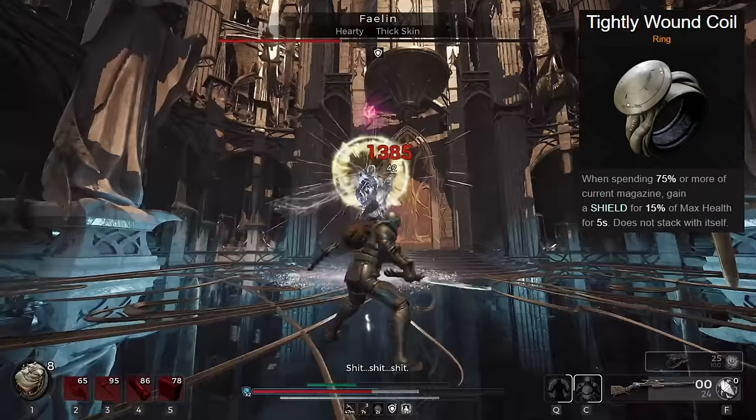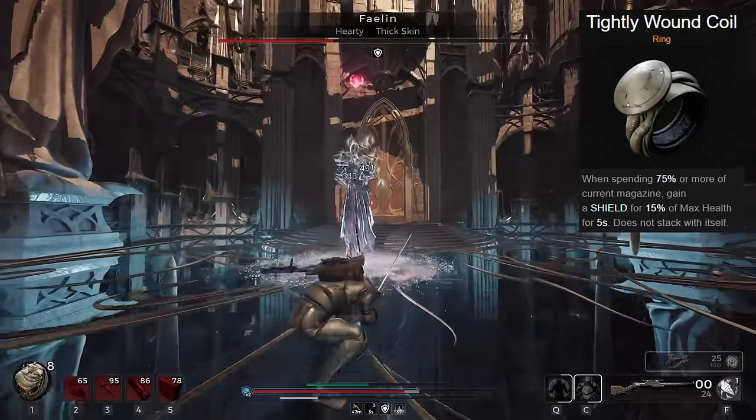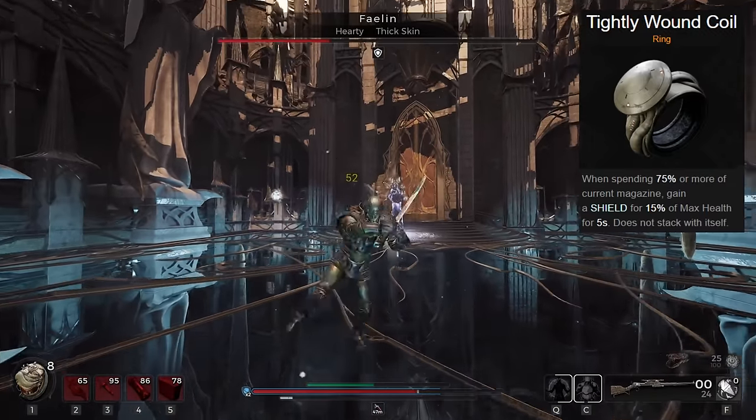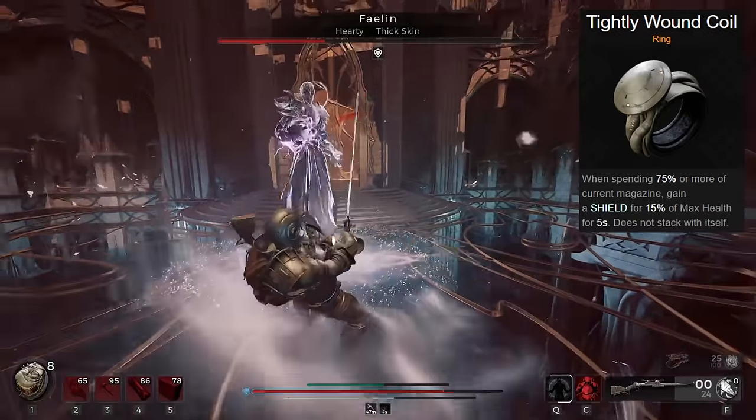Lastly, we have Tightly Wound Coil, which grants shield when you spend 75% of your gun's magazine. This pairs up nicely with the Widowmaker to guarantee shield every single time you fire the gun. Since we have solid reload on it, you can keep that shield active when not in melee combat.